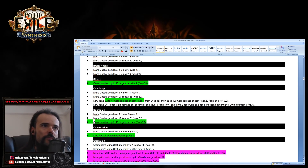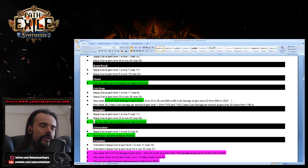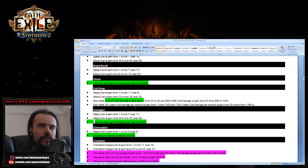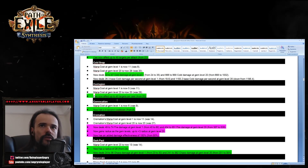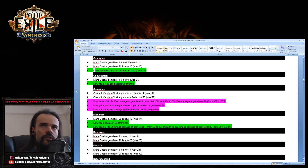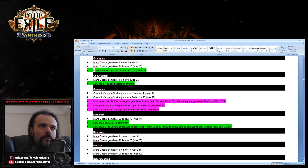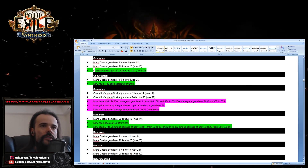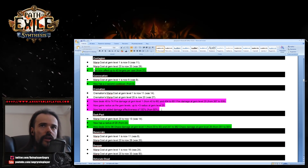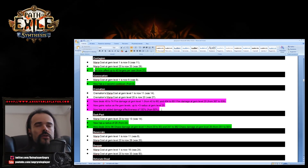Cold Snap has been buffed a little at gem level one but is pretty much the same overall damage as before. Contagion also has increased area for targets. Convocation's cooldown has been reduced to four seconds — very nice for self-cast. Cremation has been substantially buffed — 30 percent more damage on Cremation. I've been messing around with a Cremation build for several months and it now looks like it's back.